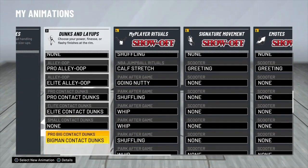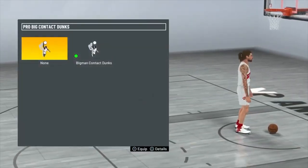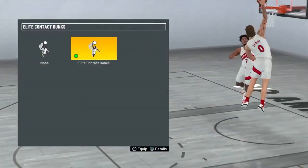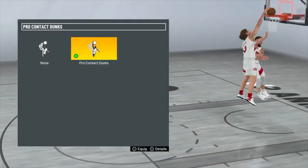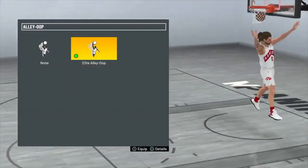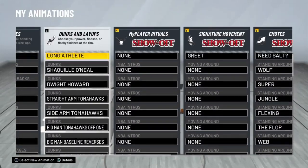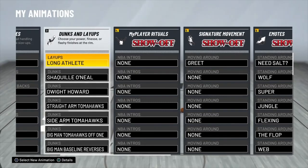For your alley-oops, go to the bottom of the animations menu. Make sure you guys go to the bottom — you need your pro alleys, elite alleys, pro contact, elite contact, and pro big contact. If you don't equip these you won't have them. You might get contact dunks from time to time but you need to make sure all of these are equipped. You can't just buy them and expect to have them — you have to equip them correctly. This is what you need to run on the glass cleaner finisher; this will make you unstoppable.